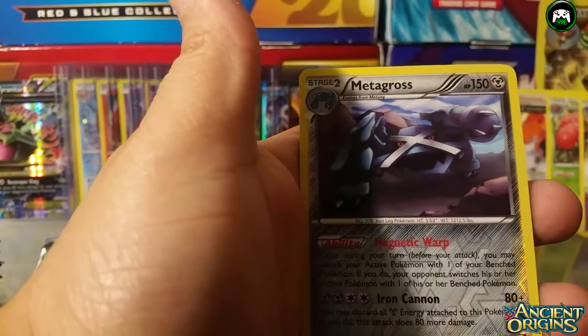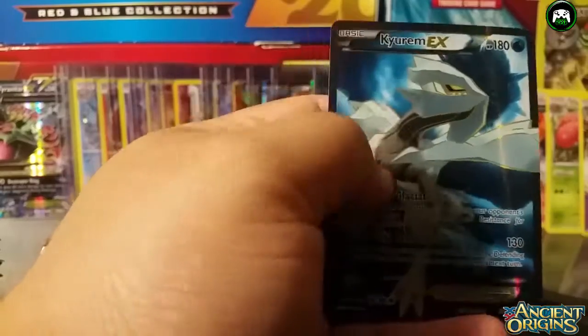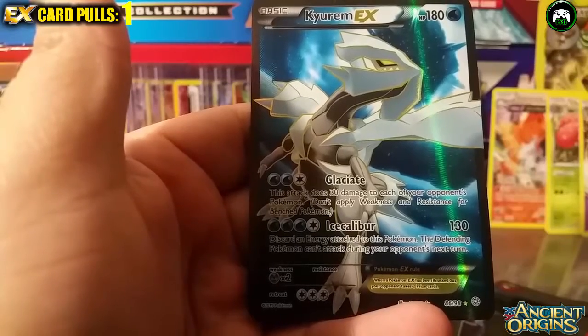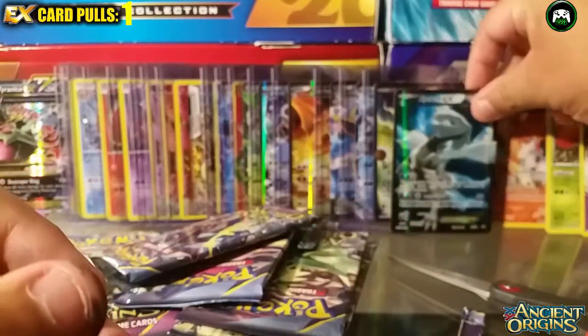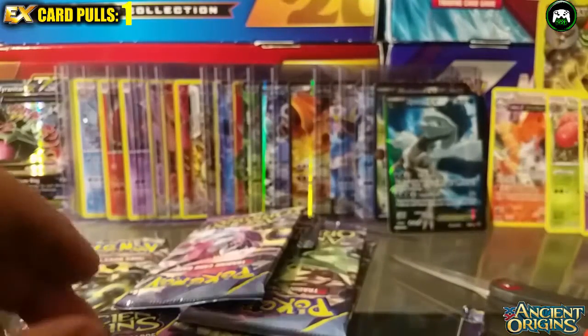Metagross reverse holo, and an EX Tyrantrum! Look at that card — that's a dope card. It has 180 HP, Glaciate, and Ice Caliber for 130 damage. That's a nice card right there. Finally we got an EX — that's the first one out of this box.